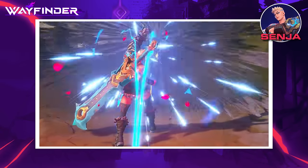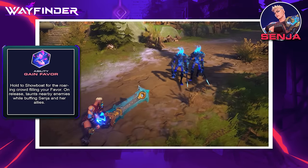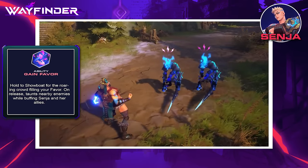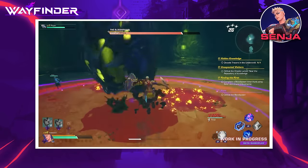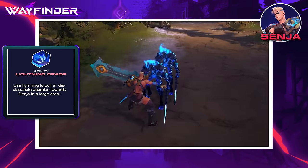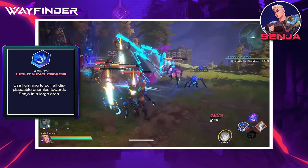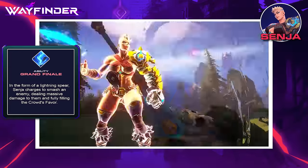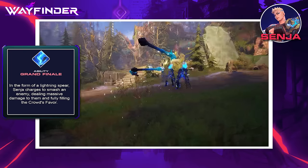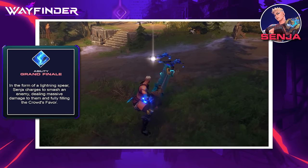Gladiator Pummel has three charges. Gain Favor is the other ability that builds Crowd Favorite — a power-up you hold that charges Senja, taunts nearby enemies, and buffs all allies' weapon and ability power for 10 seconds. Lightning Grasp pulls all enemies in front in a cone into close range for better control and tanking. Her ultimate, Grand Finale, takes the form of a lightning spear flying toward enemies for massive damage and also fully fills your Crowd Favorite blue bar, charging Senja immediately to full power.